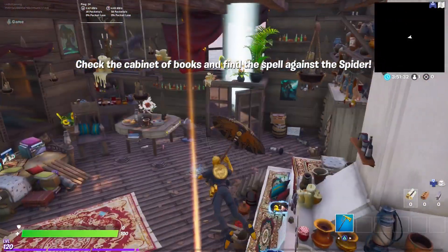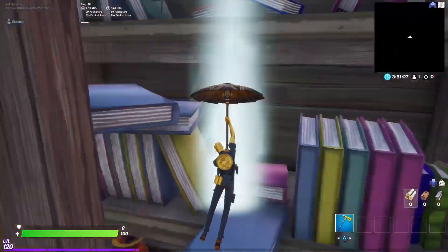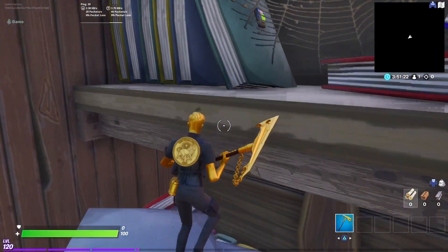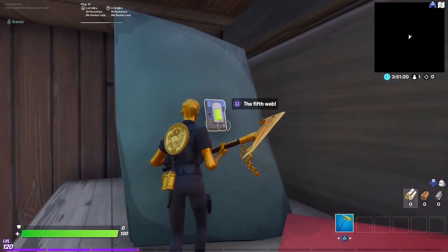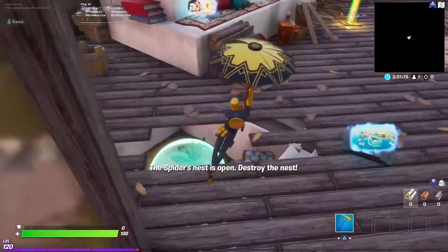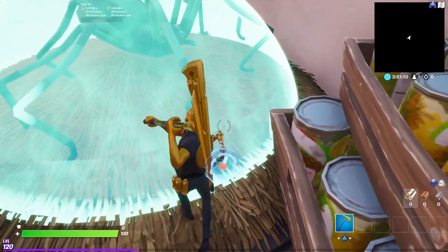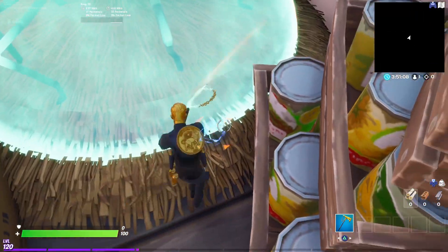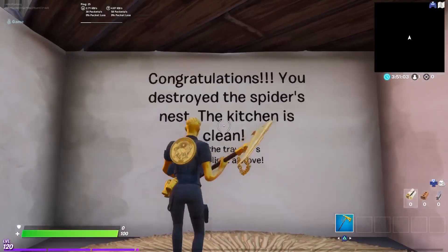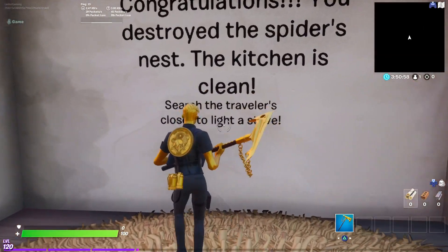As you can see, it's right there — glide over there, like this, behind the books here, and here we have the last web. Destroy it. Now the spider's nest is open — destroy the nest right here. Pickaxe it to destroy the nest. Congratulations, you destroyed the spider's nest — the kitchen is clean!